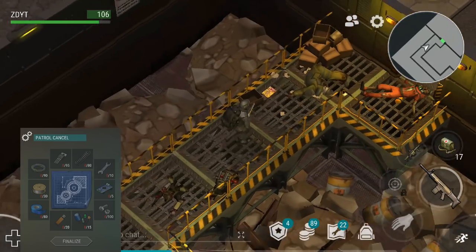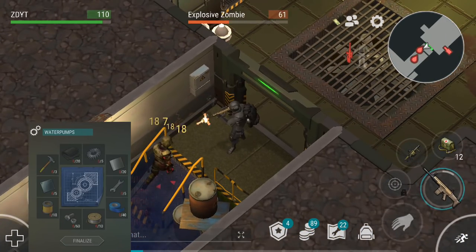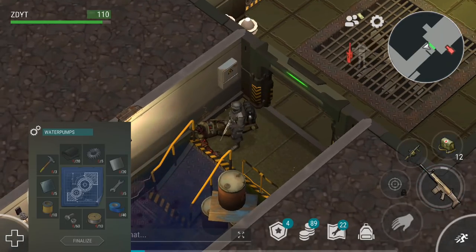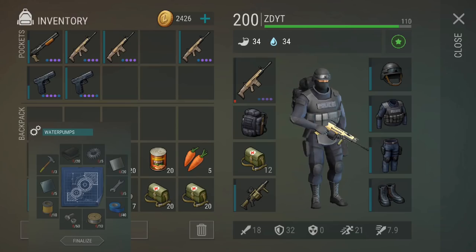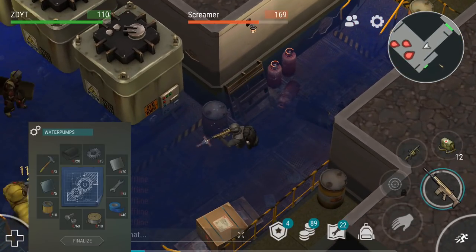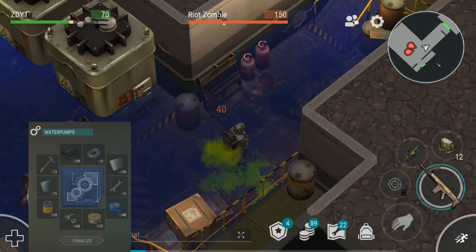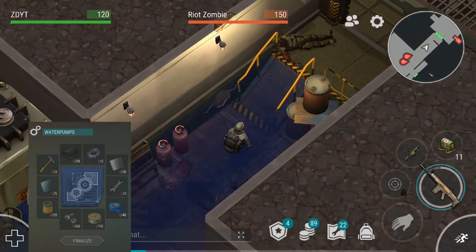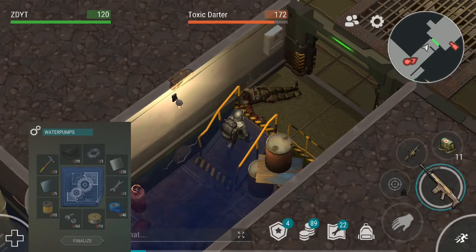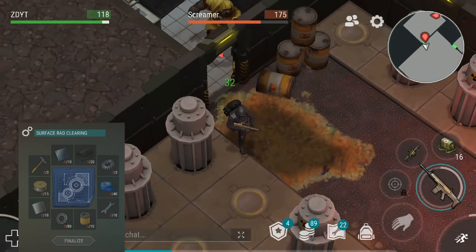The water pumps — honestly, I'm probably not going to repair this. I enjoy the water; it helps me a lot in mowing down zombies. But what it will do is drain these areas of water so you can run right past them. The only unfortunate thing is these zombies will also be able to run fast.